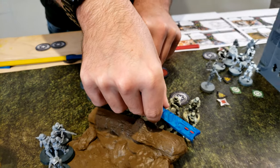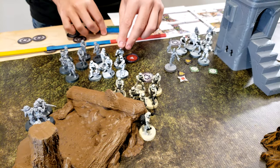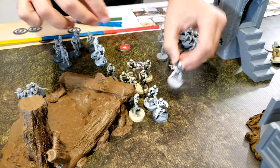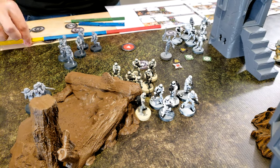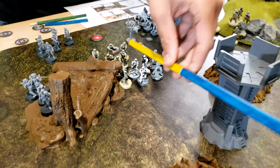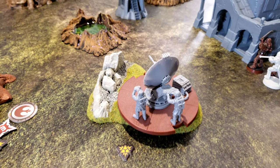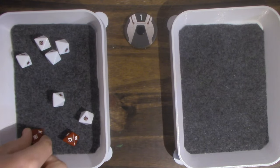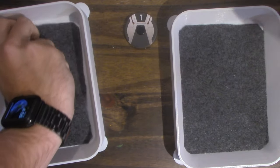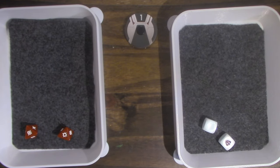Activating this squad — they move forward and shoot at the laser turret. Four hits, down to two with cover, and it surges — so one wound and a suppression on the turret.